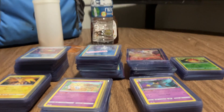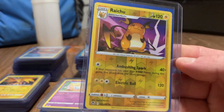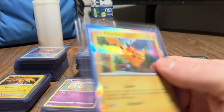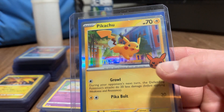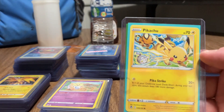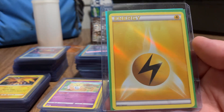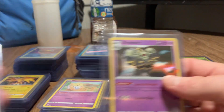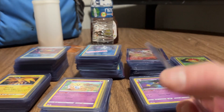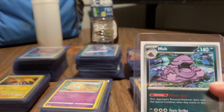Charmander. There's a Raichu, reverse holographic, with a 25th anniversary or trick-or-treat Pikachu. Here's a reverse art Pikachu with the holographic electric energy. Trick-or-treat. A Claydol. Here's a Muk.